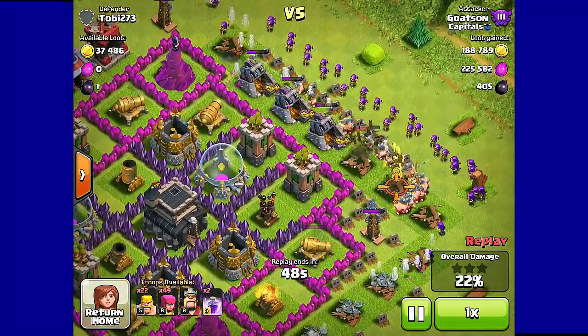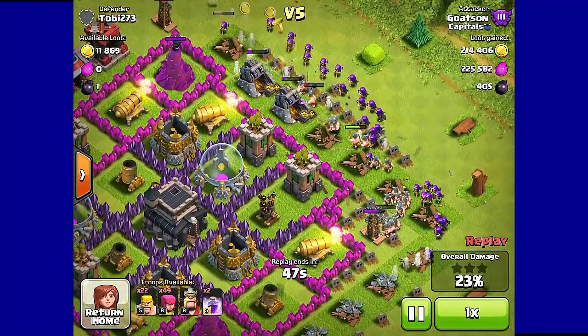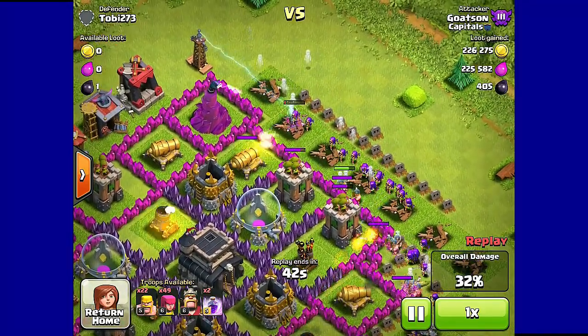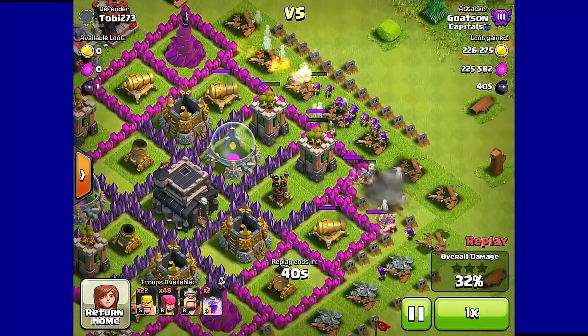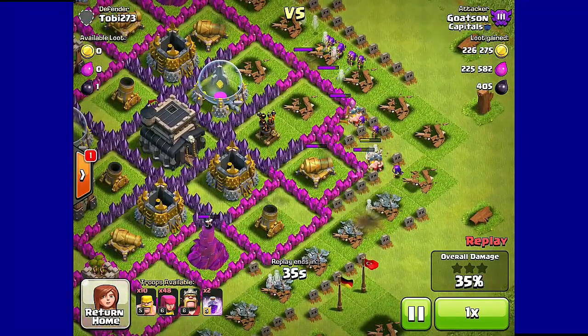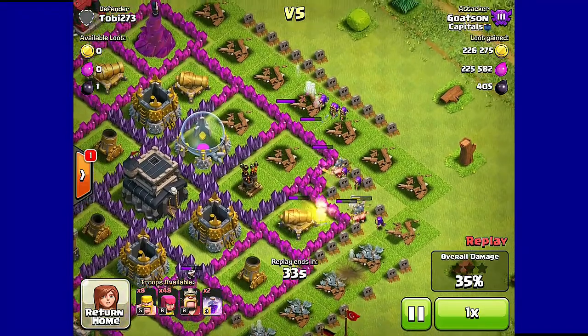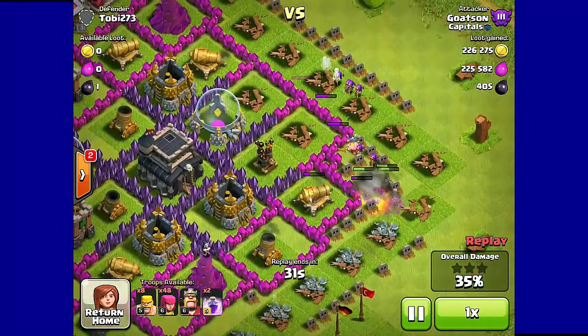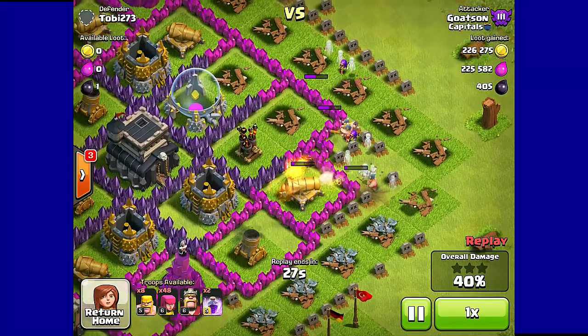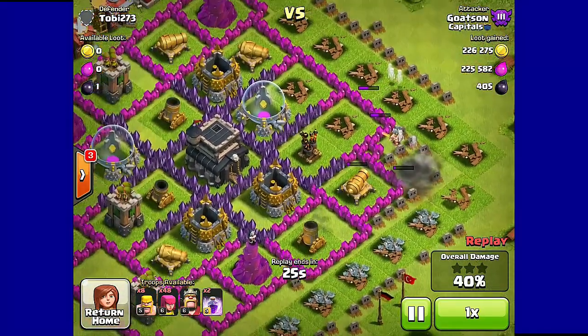So right now what I'm going to be doing is farming up my walls to level 8, because it's really bugging me that I don't have those at level 8 right now. I should have gotten them all to level 8 at Town Hall 8, but I was lazy and wanted to get those expos. That took around 40 seconds, and now we have 225,000 of each and a nice 500 Dark Elixir.